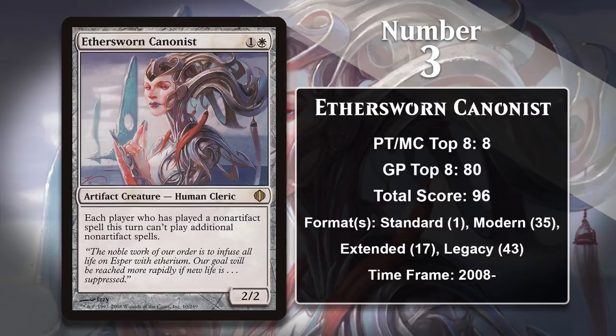In Legacy, it's most frequently played in Death and Taxes — decks which specialize in running Hatebears like those on this list and can tutor them up whenever they need a specific one. The Canonist is continuing to gain points in both Modern and Legacy. However, it isn't doing so at quite the same pace as Meddling Mage, and I would guess that if we came back a year from now, Meddling Mage will have overtaken Ethersworn Canonist.